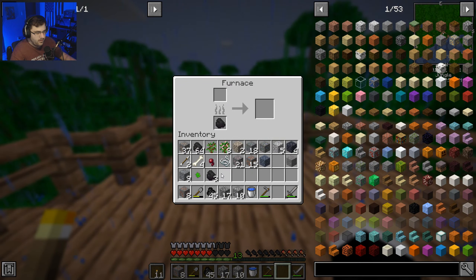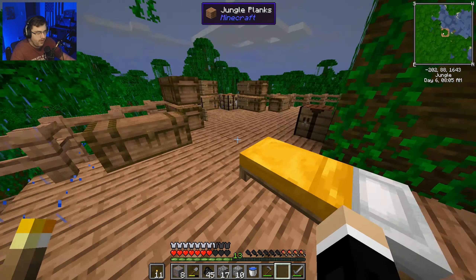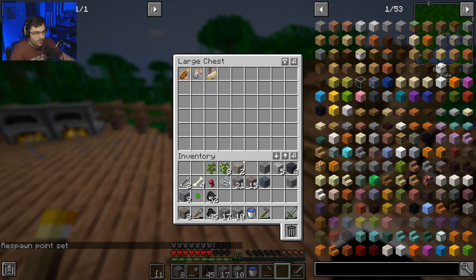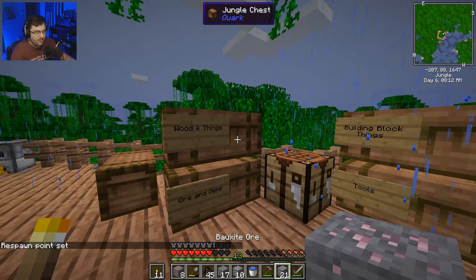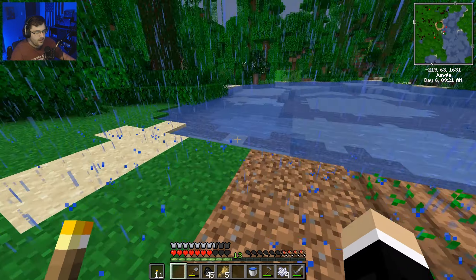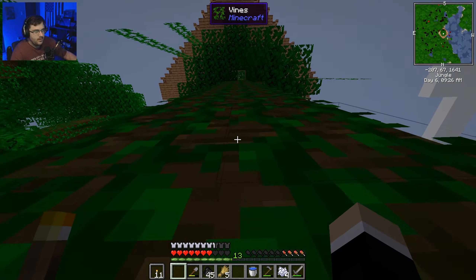We're gonna smelt the iron immediately - that much coal, smelt the iron, and I guess we'll smelt the tin. I'm gonna smelt all of it but I don't know what to do with any of it. Now we have more wheat and more seeds so that's good.